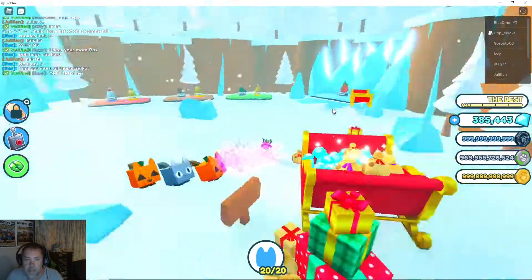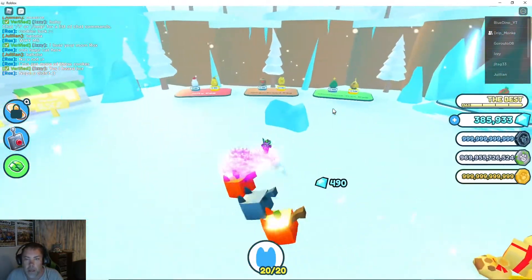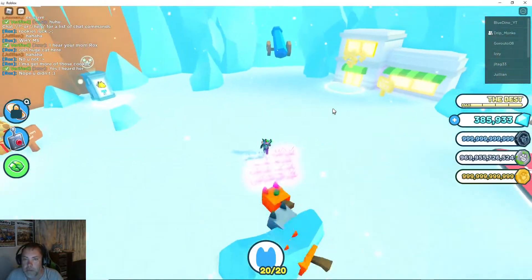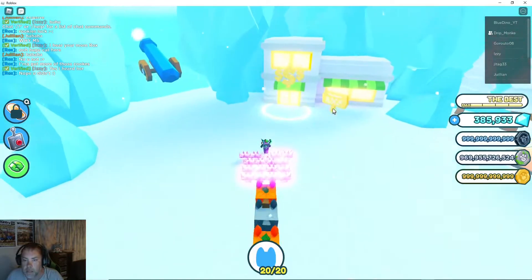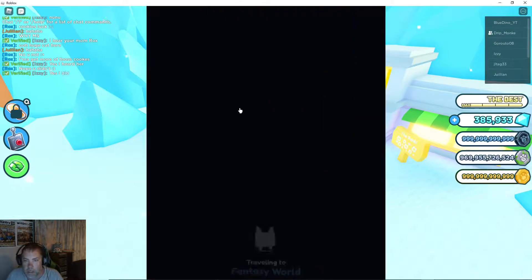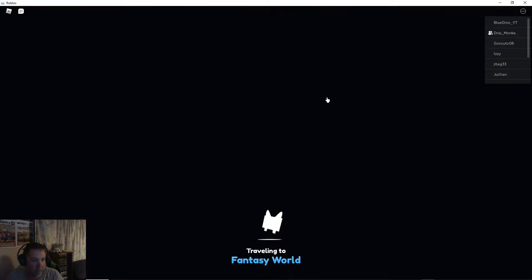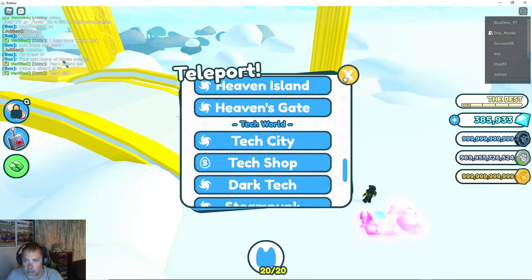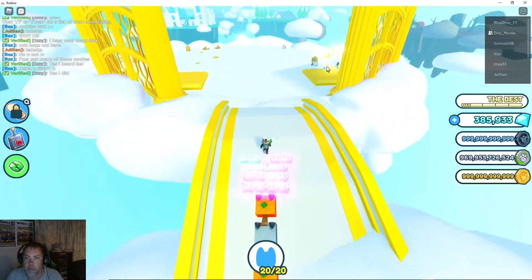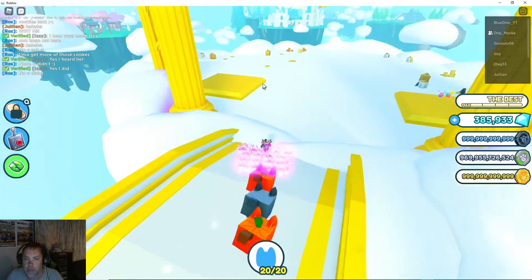It looks like you've got to get the currency from the other worlds - it's a lot like the Halloween event. Banks are up here. Let's just go to Heaven's Gate - I reckon everyone is on this chest. We'll break that chest way too quickly. Someone's over there using that one.